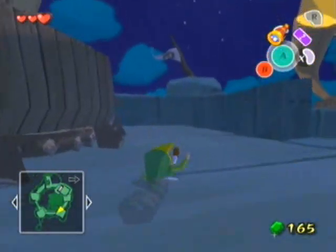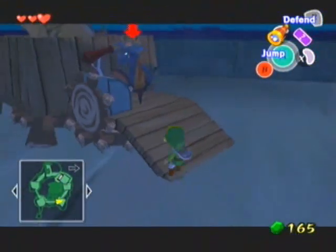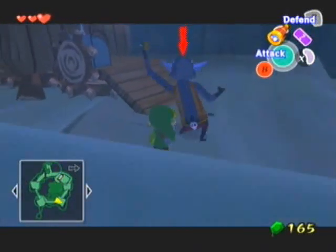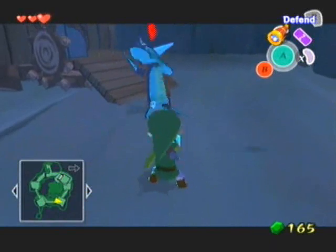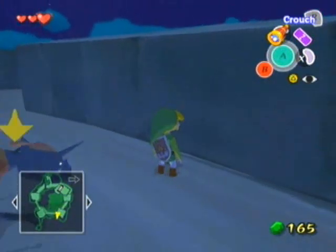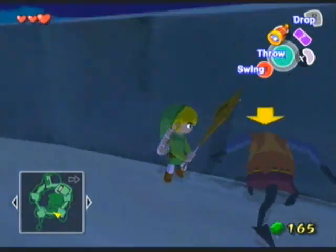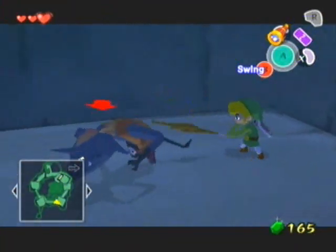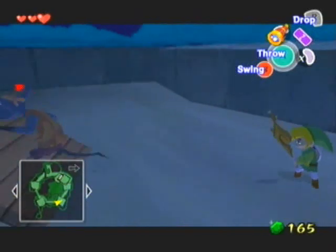It's just a lot easier for everyone if you push that crate down before. So that allows us access to the third and final spotlight, which we actually don't need to take out, I don't think. But since it's here, might as well. This is the other strategy that I never showed off — use your shield like that and you can steal this guy's weapon. Did I actually do a spin attack with a Deku stick?